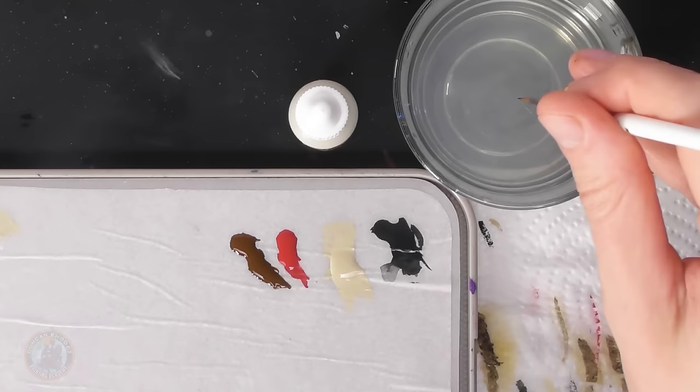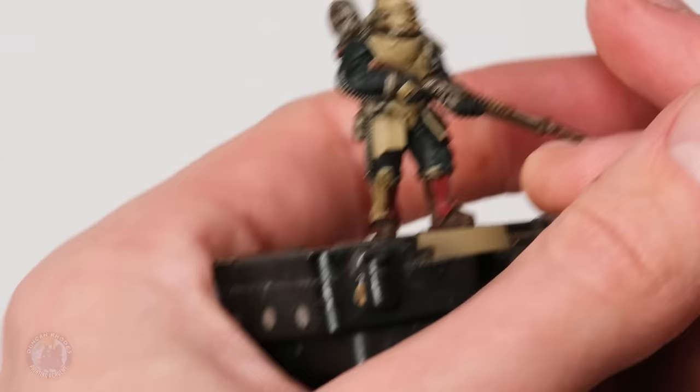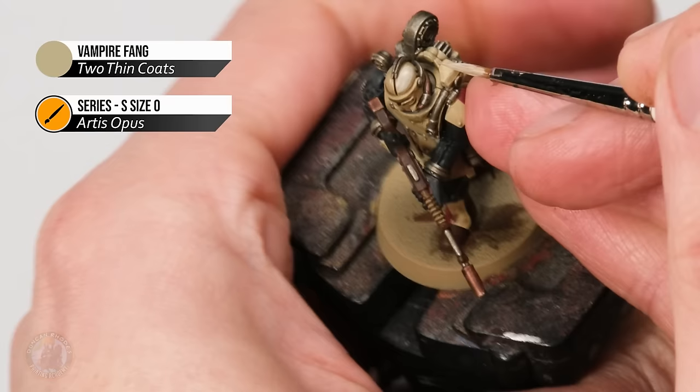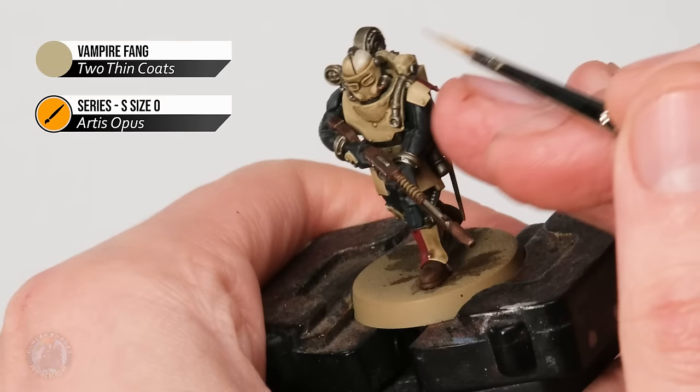The wash is now dry, so it's time to move on to layering to clean things up. I'm going to start out on that bone armour as it's the most important part to layer. The idea now is to return to the original colour — Vampire Fang — using that size zero brush. Once you've got your layer ready and thinned down on the palette, start applying it to the areas originally base coated with this colour. On the helmet, for example, we're looking for flatter areas and want to avoid the recesses — follow the dome of the helmet but keep the colour out from the deepest areas, and this way we clean the colour up but retain the shading from the wash.